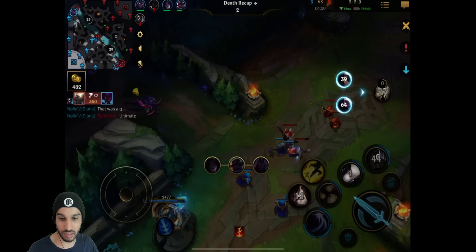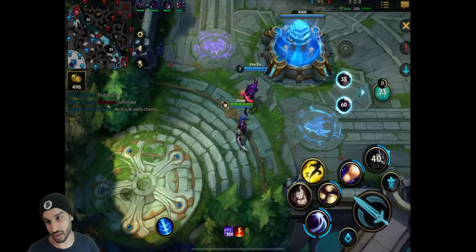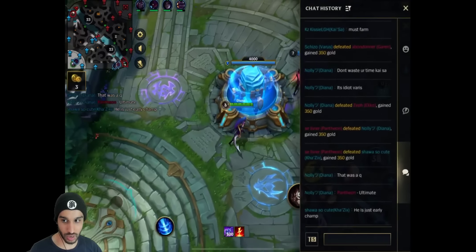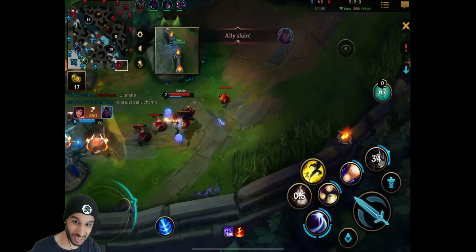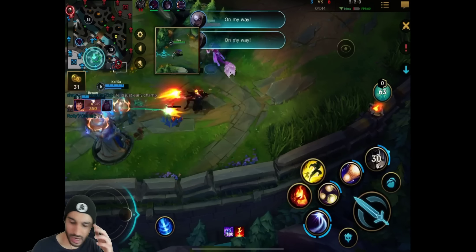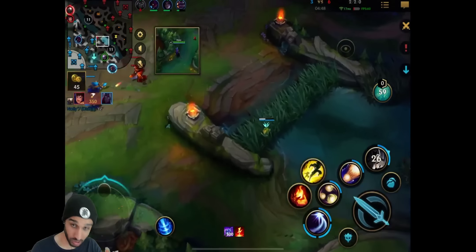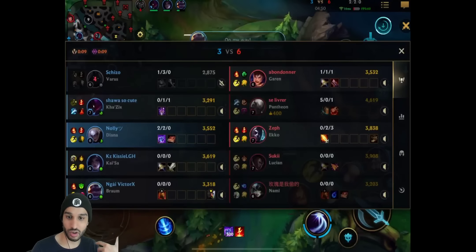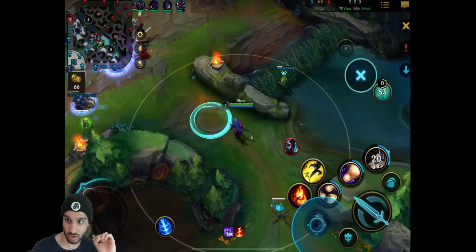Pantheon counters Diana by the way, because Pantheon can literally block all of your burst damage with his third ability and can very easily 1v1 you. He's an early game champ - it's not good if he gets this fat. Because now Pantheon can gank all the lanes over and over again. It's interesting that the enemy Pantheon hasn't gone for Youmuu's Ghostblade - he's instantly rushing for Black Cleaver. If Pantheon had gone Youmuu's Ghostblade, he would have destroyed them even harder.